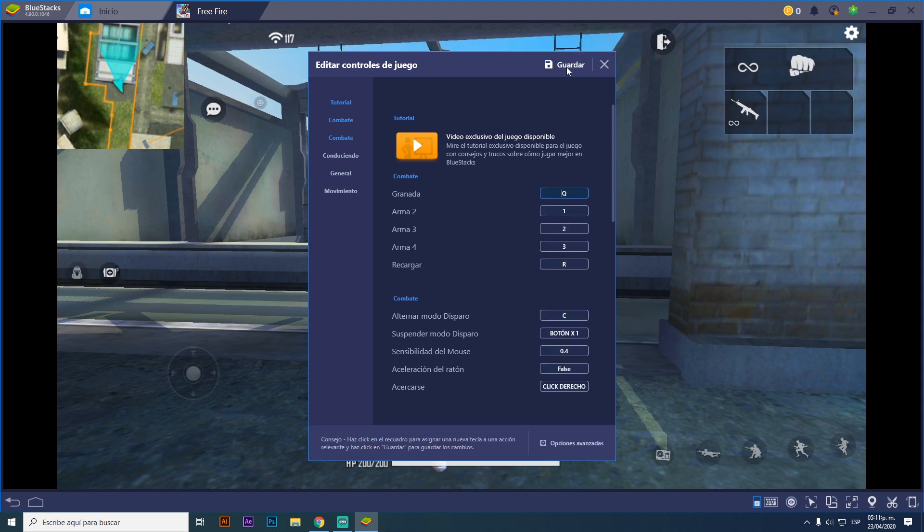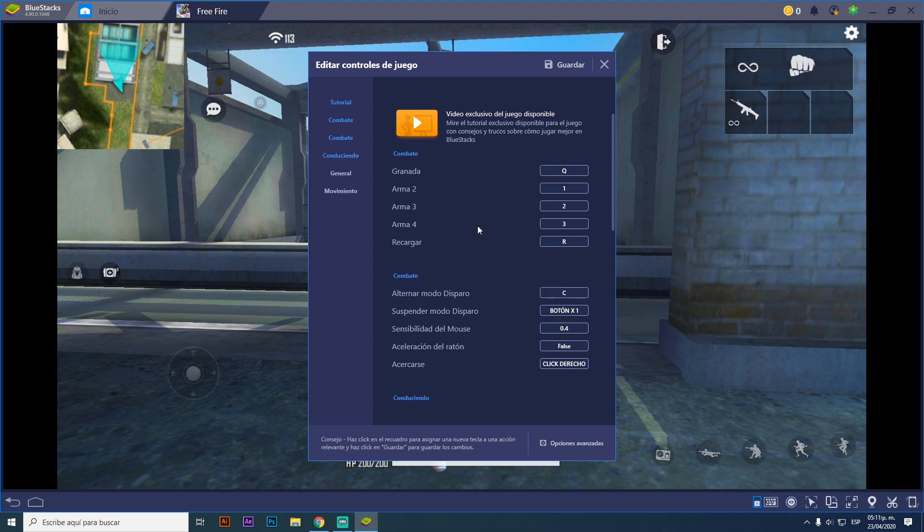Let's go to edit, right here. In the section that says 'combate' (combat), you'll see 'alternar modo disparo' and 'suspender modo disparo'. You can assign any button you want. This button X1 is a button on my mouse — since I have a gaming mouse, that's why it shows as X1. And 'alternar modo disparo' is assigned to a keyboard key.